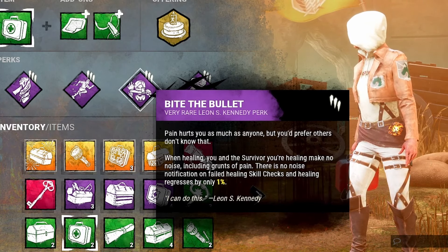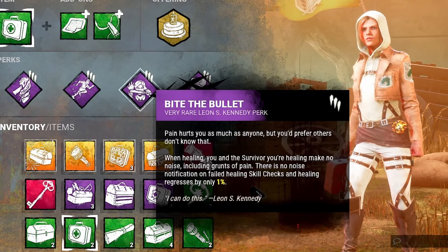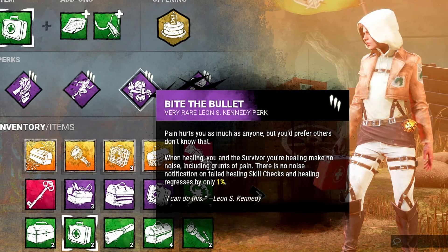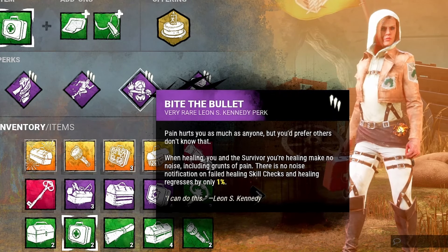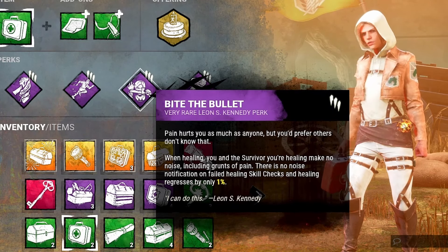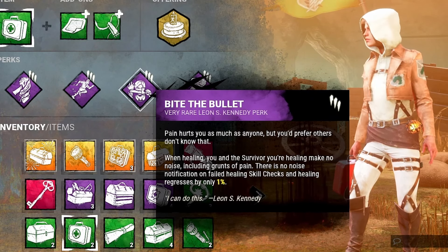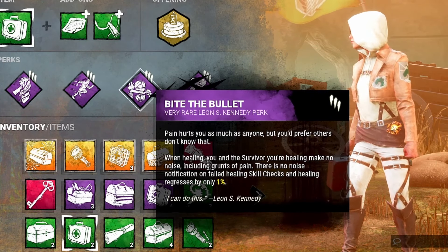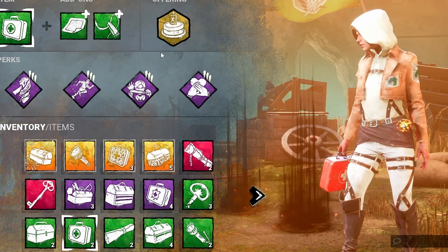You could bring a regular medkit with one charge, but you'd be shooting yourself in the foot — you want to be able to pull this combo off at least twice in one match. So you get hit, run away, disappear, then start healing yourself. Bite the Bullet makes it so you make no sounds when healing yourself or healing allies. As a little bonus, if you fail a skill check the regression is only 1% instead of the normal amount, but the big deal is it makes you quiet. Killers literally have no idea what's going on — I've actually had killers disconnect out of frustration from Lucky Break.